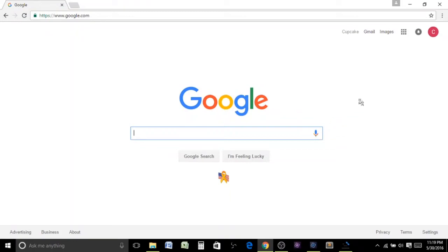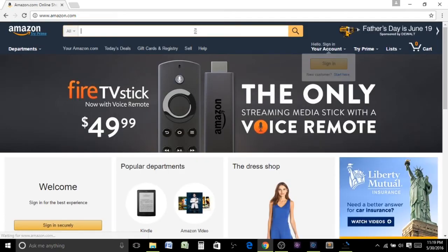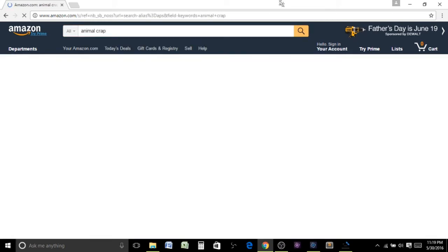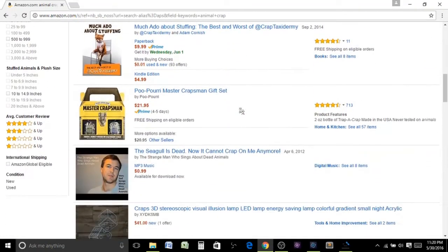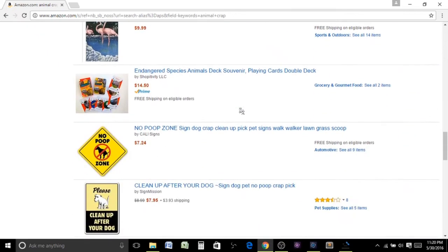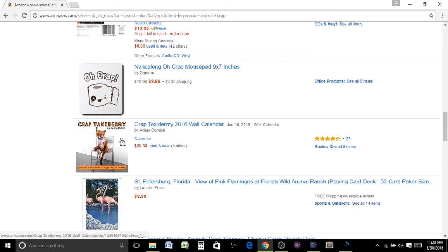So guys, let's do some investigative skills. Let's get to Amazon right here, because there's got to be something with this. So let's just go with 'animal crap.' Yeah, let's see — I could be wrong. Is there value in animal crap? No. Not seeing anything. Still — yeah, no. I'm seeing a crap taxidermy, which is more than surprising.